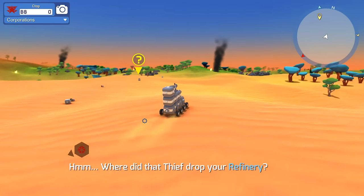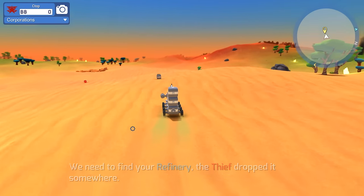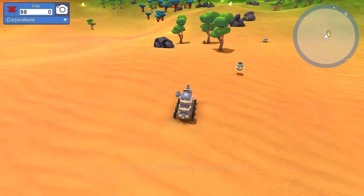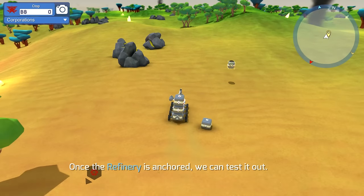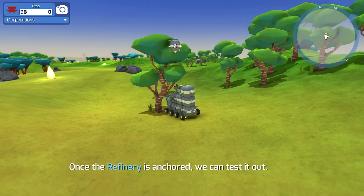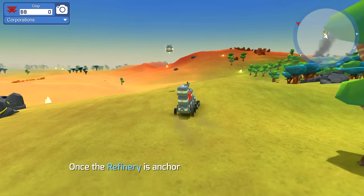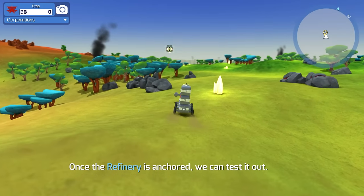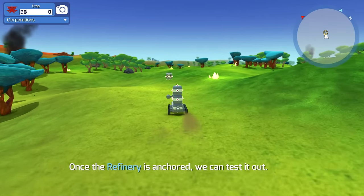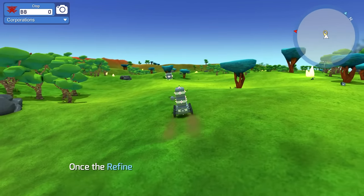We left the secured area - don't want to go too far out. We got a refinery! We're gonna take that back to our base. We're gonna try to run away from this guy. A tree - oh take it! We're good. We can probably mine those crystal things at some point once the refinery is anchored.